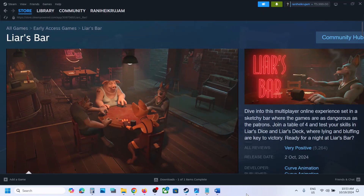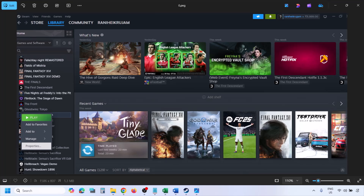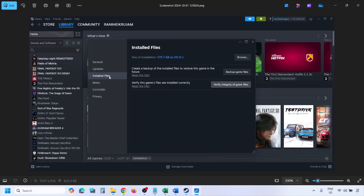The last step is to verify the game files. Open Steam, click on Library at the top, find the game in the list, right-click it and select Properties, then go to the Installed Files tab. Click 'Verify integrity of game files' and once the verification is 100% complete, launch the game and check.